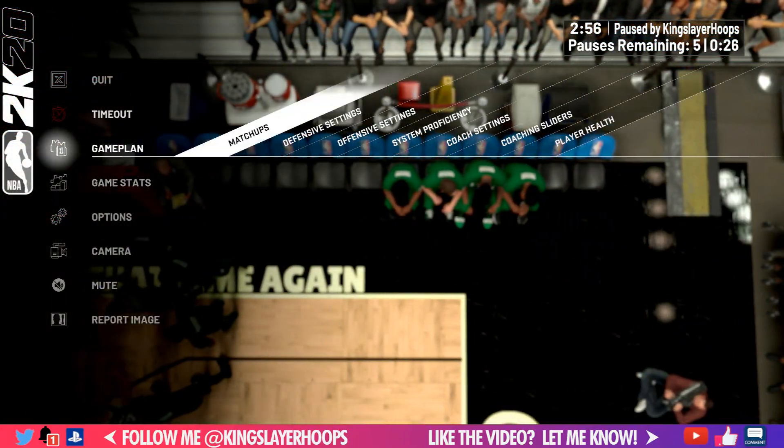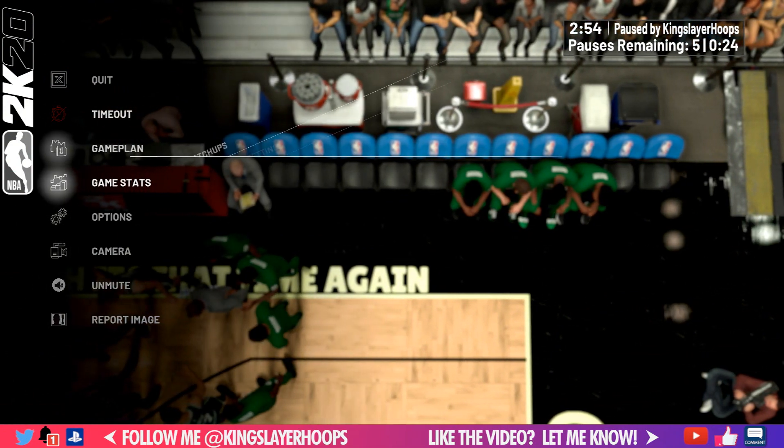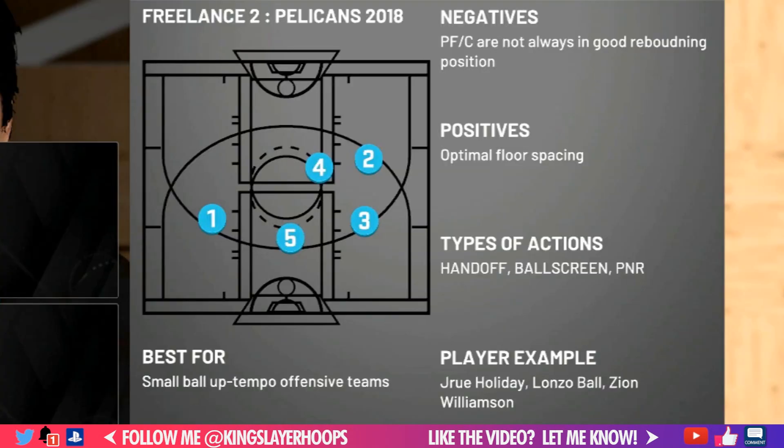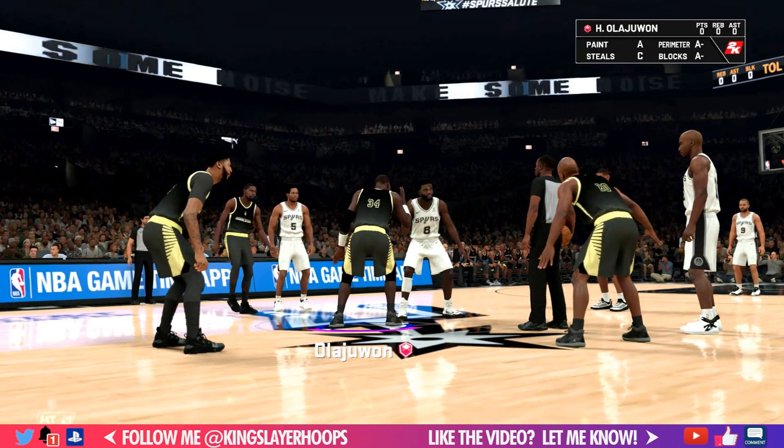We're going to start off in domination mode. Go to options, then offensive settings, then in one of our freelance sections select Pelicans 2018. It shows you it has good spacing — this is going to be a five-out spacing. The negative is that your power forward and center are not in good position for offensive rebounds, and if they can't shoot it makes it a little more difficult, but we're not going to worry about that.